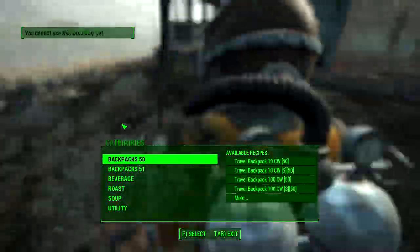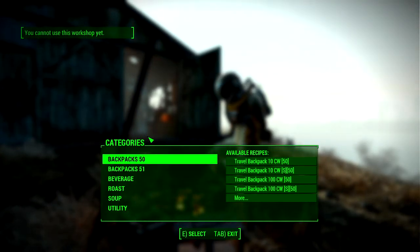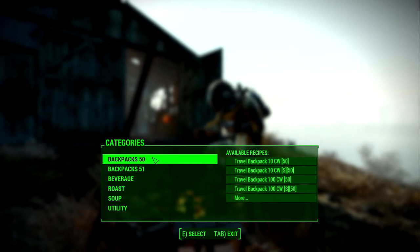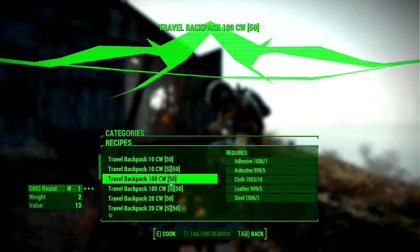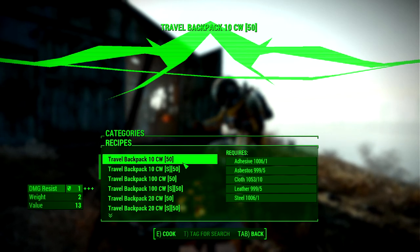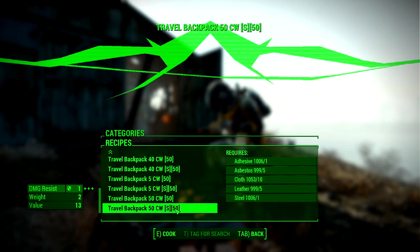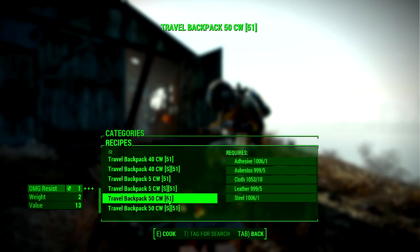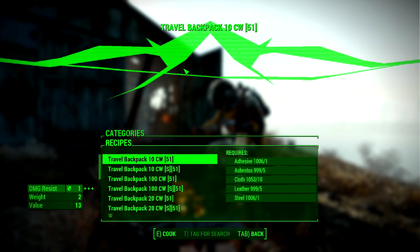If you go to craft while you have these mods enabled, you'll see a Backpacks 50 and Backpacks 51 category. There are a ton of different backpacks — they're all travel backpacks with different names, ranging from 10 CW 50 all the way down to 50 CW S 50. They have a ton of different names; the preview pictures aren't quite there yet and I don't know if they'll implement those.